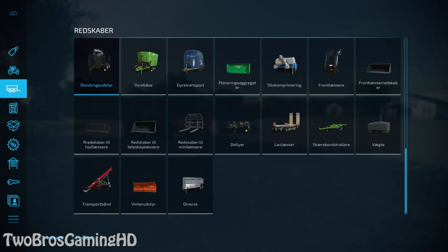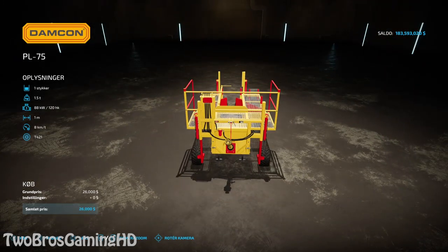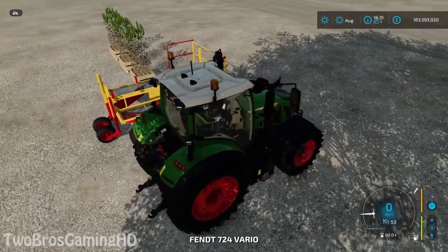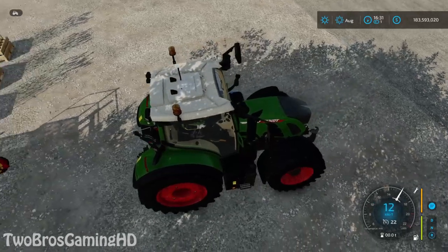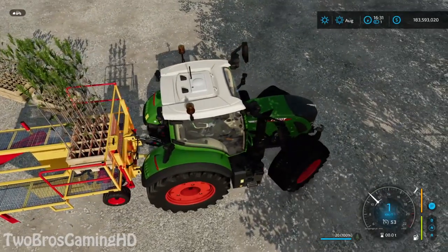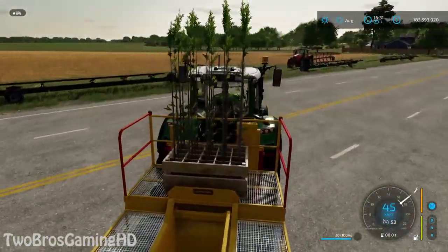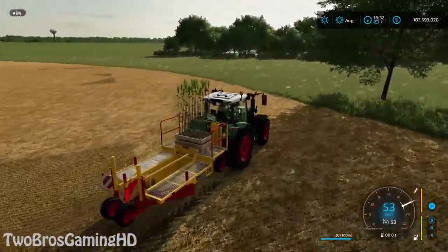What you're going to do is go to Tools, then Forestry, and over on the right you have the tree planter — the same planter we had in Farming Simulator 2019. I bought a medium-sized tractor, a Fendt 724 Vario, which is going to do the job just fine. I'm loading the trees and checking if I can load more than one pallet — I cannot — so you'll probably have to use a trailer to pick up the pallets and drive them out to the field.